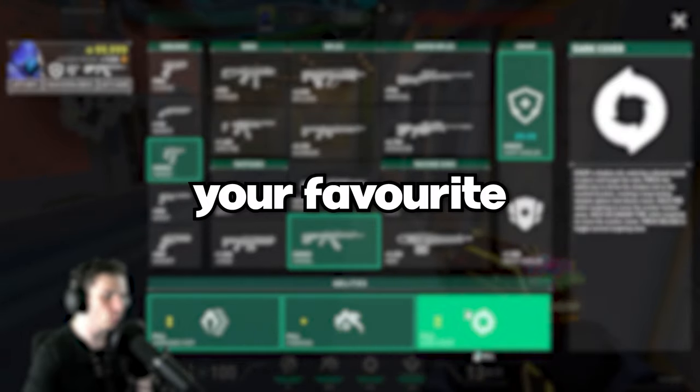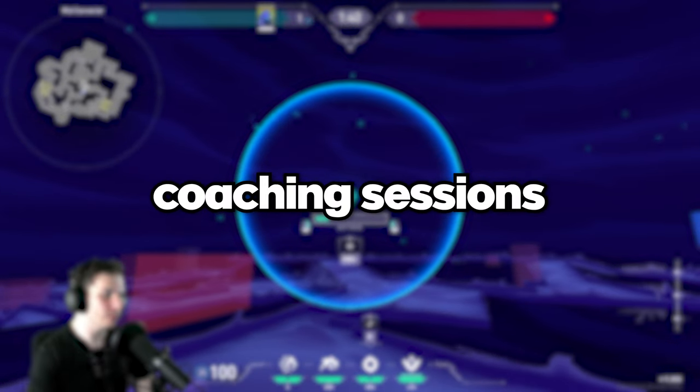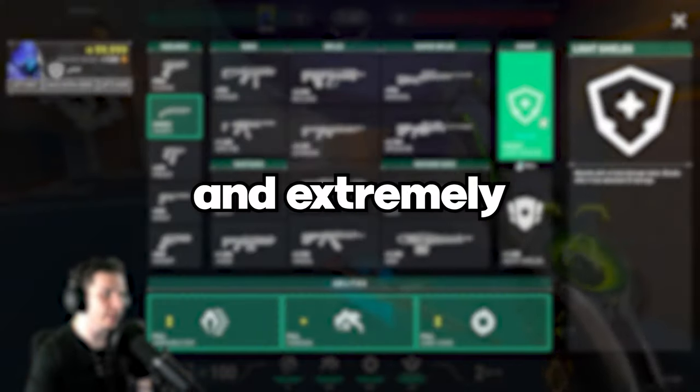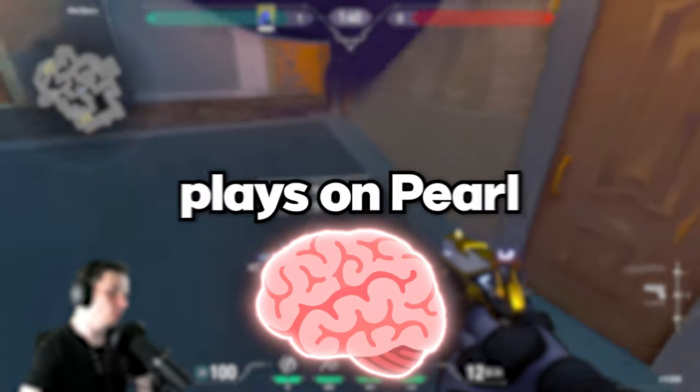Today, for the first time ever, your favorite Radiant coach is sharing a sneak peek into his private coaching sessions. We're looking at an Ascendant Omen player that is heartstuck because of his poor game knowledge and extremely passive gameplay. So it's time to teach him a few big brain plays on Pearl.